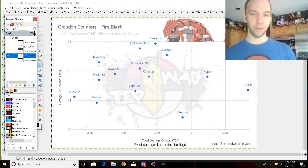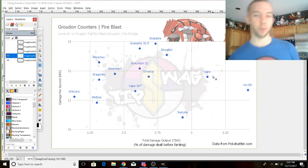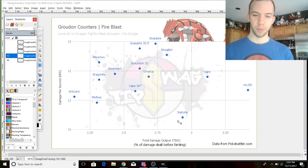For the Fire Blast sets, Vaporeon is still rocking it — higher TDO than Gyarados. Vaporeon will last longer in fights and get more damage in before fainting. Vaporeon isn't down and out, it's just that Gyarados is a lot better right now. And then there's Suicune all the way down — you can just ignore that because it's garbage.